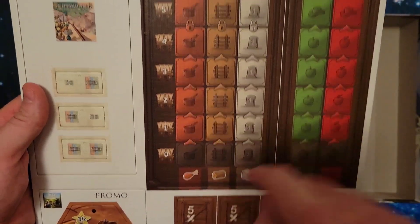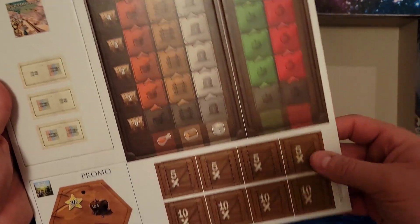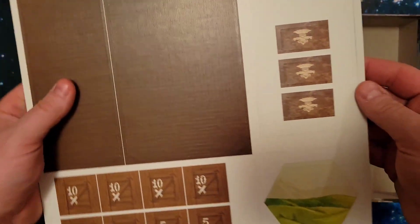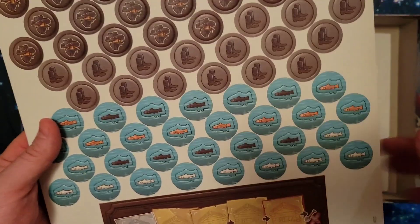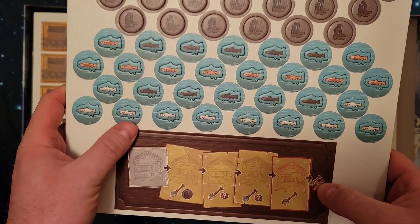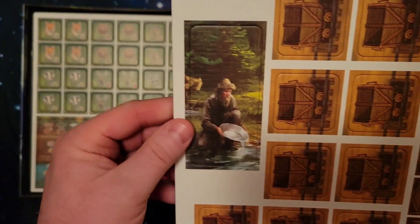Here we have a Homestead Scoring Board, which I believe is used for every game. And here we have the Apple Hill Homestead Scoring Board. Here we have some surplus tokens — times 5 and times 10. It looks like we have some outlaw tokens, some boot tokens — just pairs — some fish tokens, and this little piece here is the Cabin Market Board tile. And here we have the starting player marker, which is a nice figure doing some gold rushing.